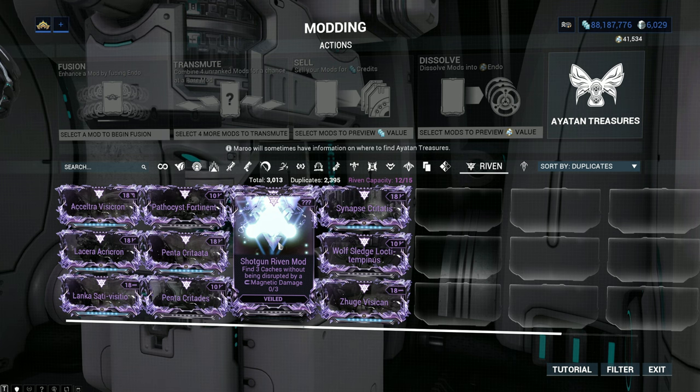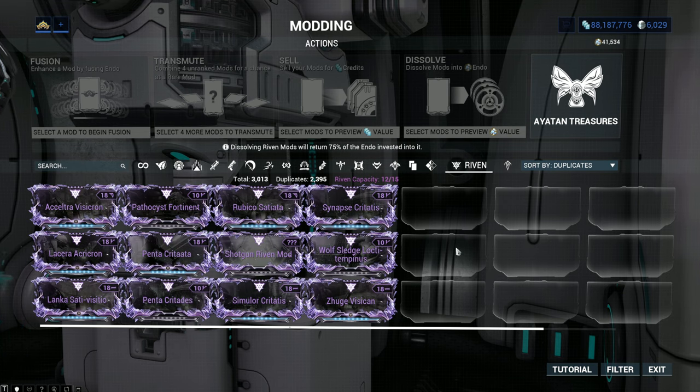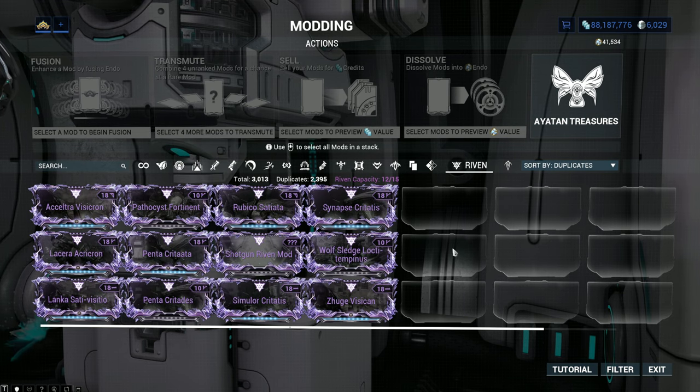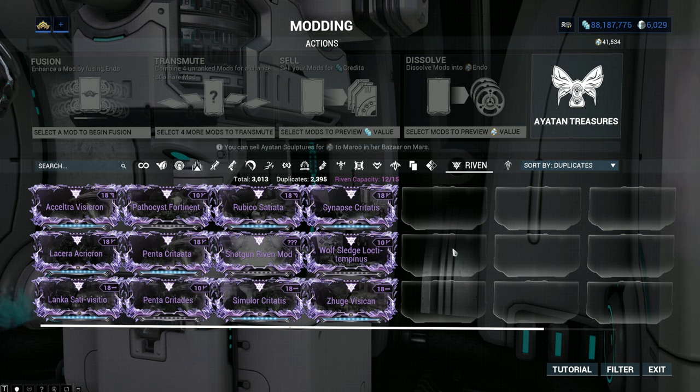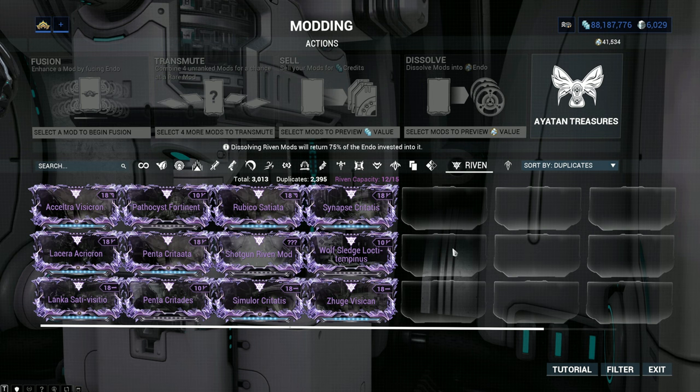Pop the Riven onto whatever respective category you need, do the challenge itself, unveil it. Let's say you get something good — something you want to keep. I would level it up. But what you really want to do is roll for a god roll. A god roll in the community is generally looked upon as a plus, plus, negative roll, where the two pluses are going to be damage, crit damage, status — whatever the weapon's strength really is — and a minus effect that is not that big of a deal.